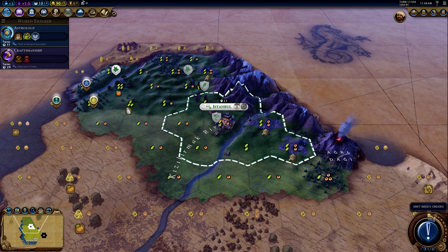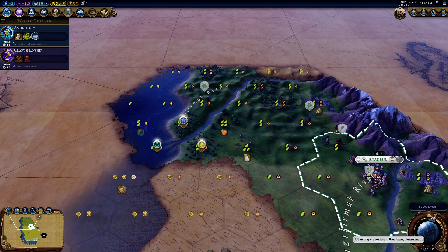I'll send the scout up this way, because he'll just get killed if I send it south near that barbarian camp.